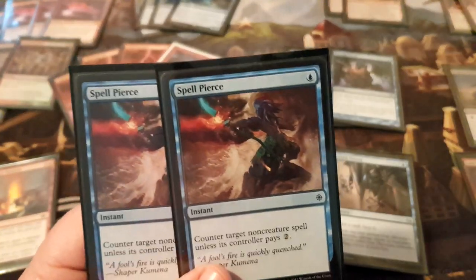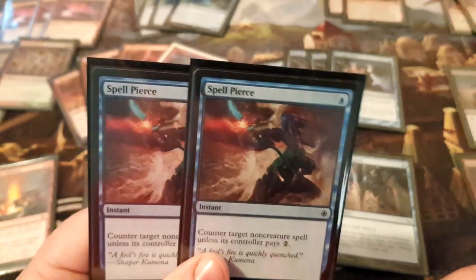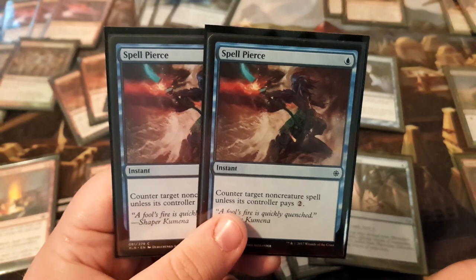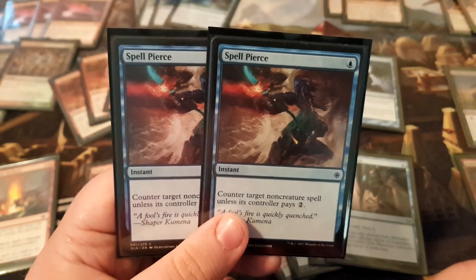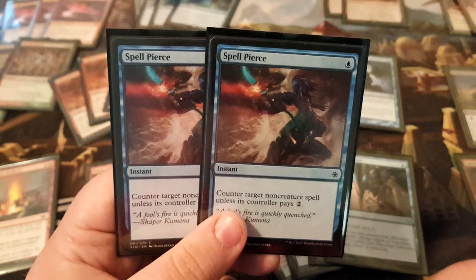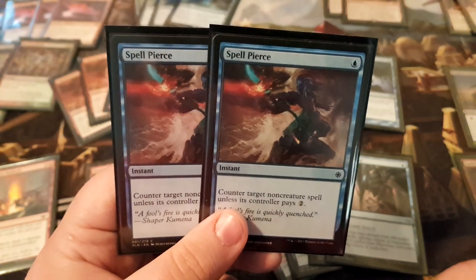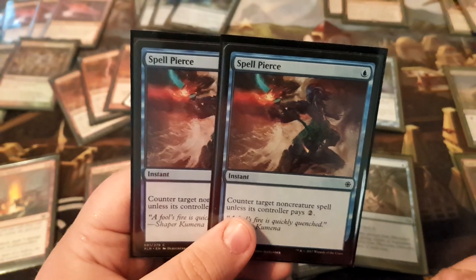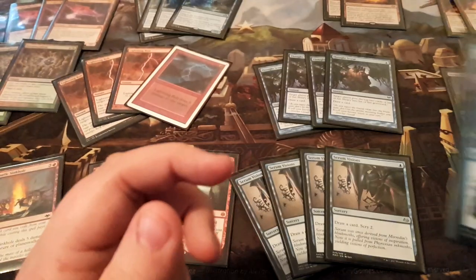Next, two copies of Spell Pierce — for degenerate decks or control decks. It's 'eh' at best in my opinion, but it's not terrible because sometimes people are doing really broken things in Modern and you have to stop it. Force of Negation sometimes isn't enough, so you need a little more interaction. People play Dispel too, but of those counterspell options I think Spell Pierce is the best, so that's why I play it.